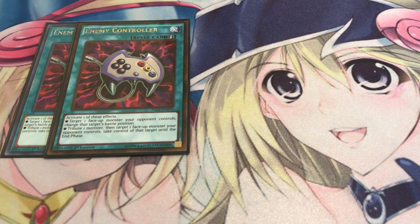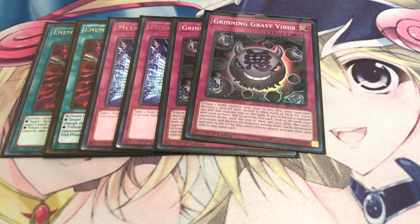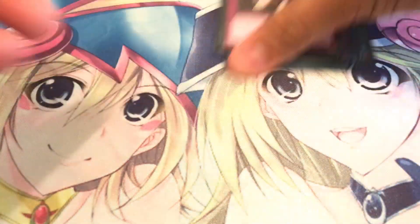For the only two spells in the side deck, we got two copies of Enemy Controller. And in case Terraforming ever got hit, you want to run Metaverse just to keep your Lair of Darkness out consistently — it's searchable too. I don't main deck it right now because I want to get my monsters out more consistently. We got one Grinning Grave — your opponent can't activate any monster effects on the turn their monsters are destroyed by this card's effect. And another good side card is Mindcrush, which helps you get rid of hand traps. If you decide to main deck it, definitely run Mindcrush because you never know what your opponent's going to be playing and you need to clear out their hands fast. Anyway, that's all I got for you guys today — I hope you enjoyed this video and I'll catch you guys again next time.